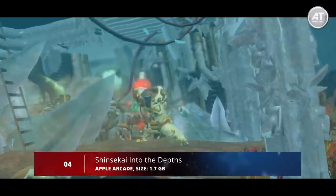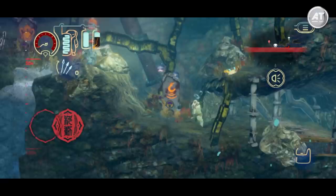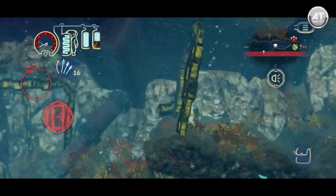Next up at number four, we have Shin Sekai: Into the Depths. This game doesn't include much text or audio, and the narrative is presented entirely through your interaction with the world. It tells the story of the last survivor of the human race, dwelling deeper and deeper into the ocean. In terms of gameplay, the entire experience feels like a console game — there are tons of things to keep track of to survive in the perilous depths, from your oxygen reserves to the pressure resistance level of your diving suit.